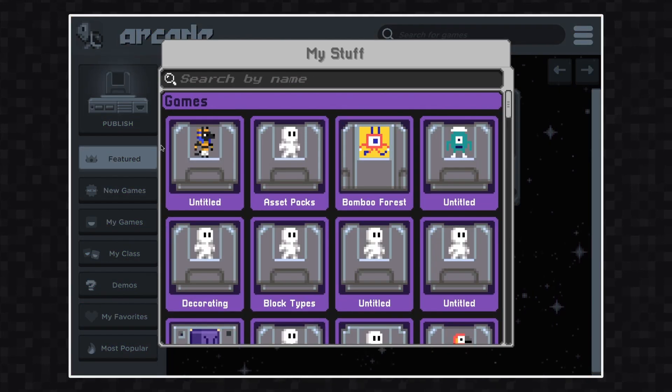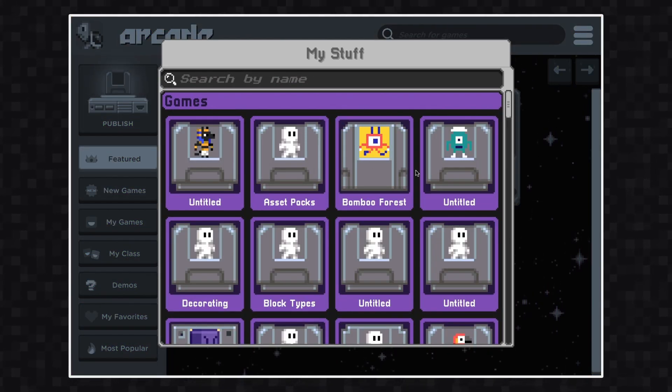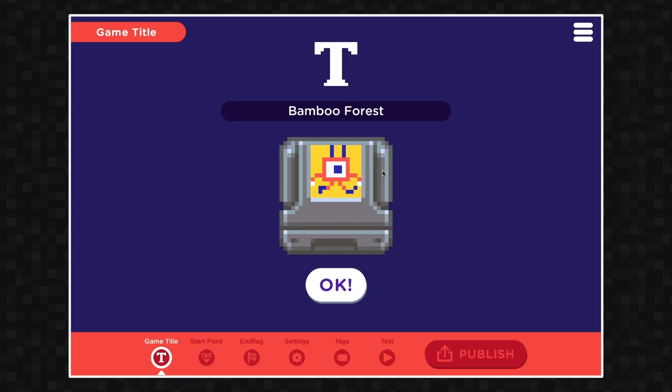Click Publish. When you click Publish, it'll pull up your games library. Select the game that you want to publish.